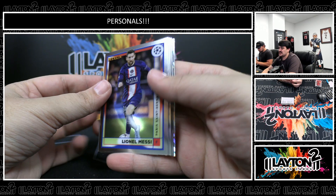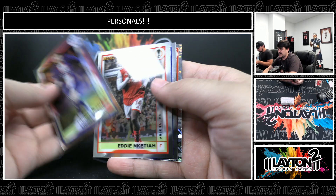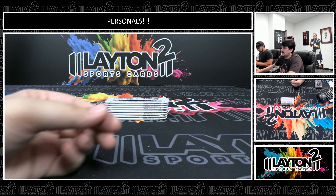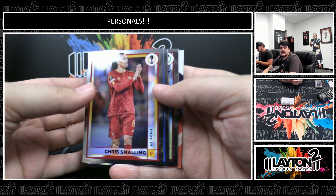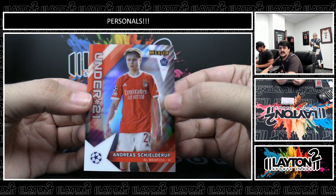We do have Sam and Sean live on the main channel, Layton Sports Cards on YouTube, getting some group breaks going today. Got Black Football Release Day, some Contenders Optic Basketball, some Flawless Football — it's going to be a fun night over there. Definitely check out the Black new release today; got some PYT styles, some random team styles, and some mixers.